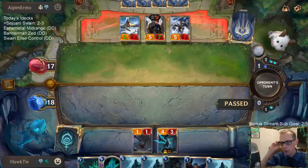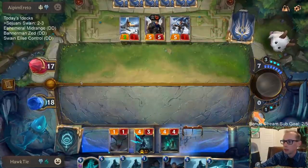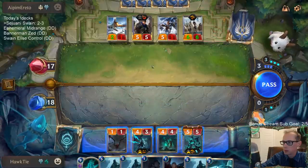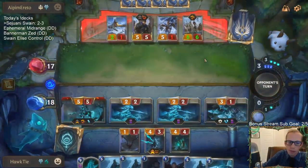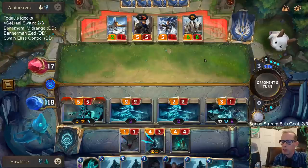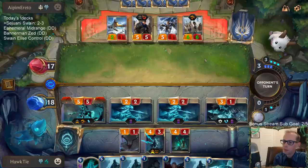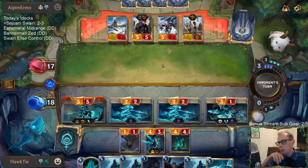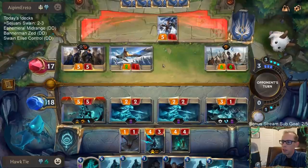If we Remitter into a nine-drop, what kind of nine-drops are we looking at? Commander Ledros, Karina Veraza, Brightsteel Formation, Dreadway. Yeah, Brightsteel Formation and Dreadway would be the best ones. Karina Veraza not so good. Mina Swiftfoot is the only other one - so there are five. We do not want Swiftfoot or Karina Veraza. Brightsteel Formation and Dreadway are the best.